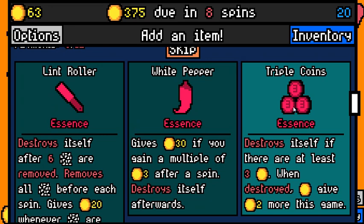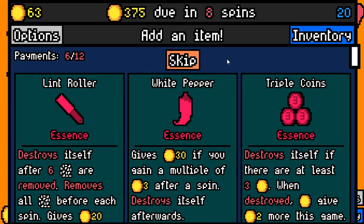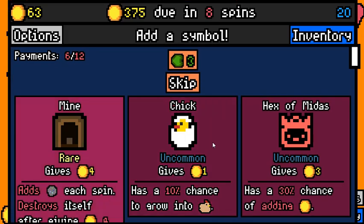Oh, that's interesting — triple coins essence. With the pirate, we just can't do this. It would be funny, but I don't think that's ever going to happen. I'm just going to go with white pepper — it's just going to give us 30 guaranteed. And this is a guaranteed rare, so we don't want to mine.